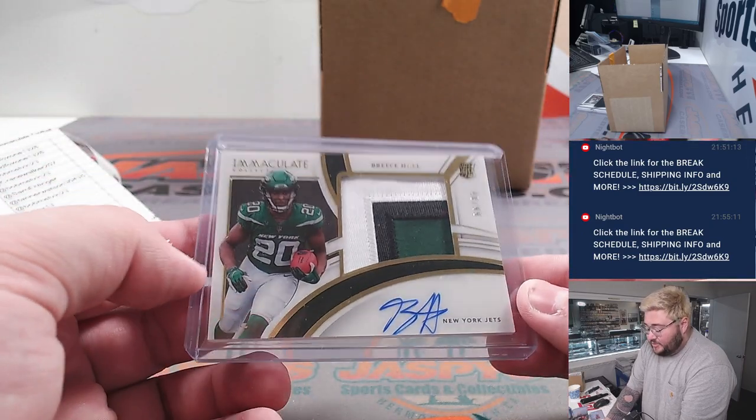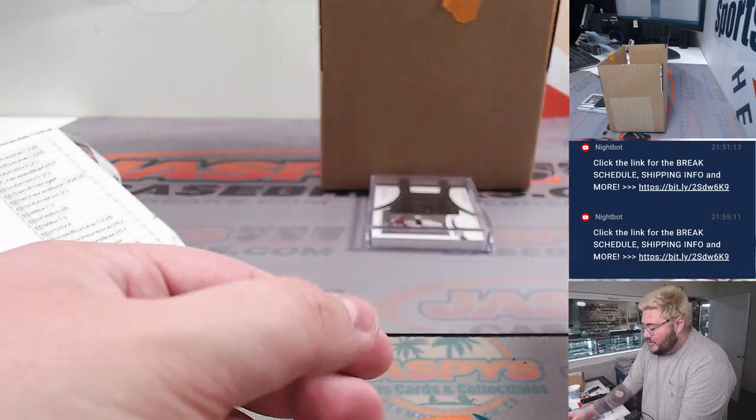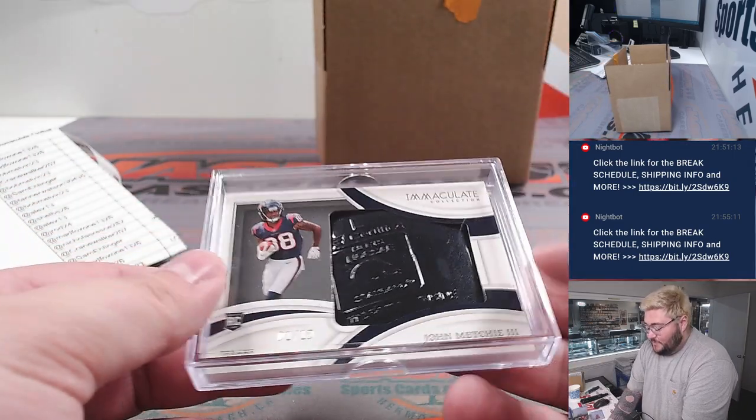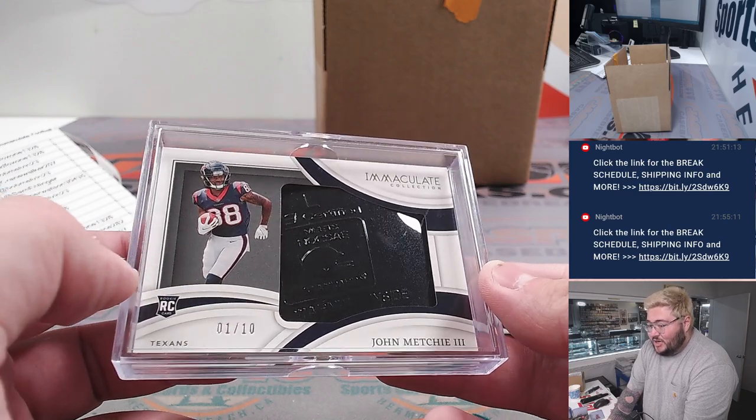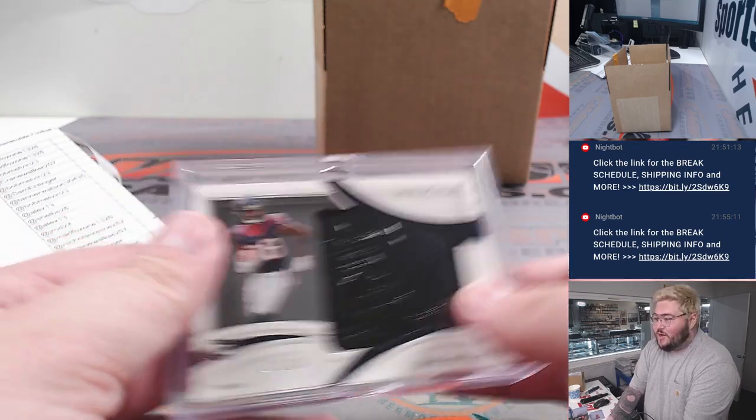Our big RPA — Brees Hall out of 99 on the tree, color relic and rookie auto. I'm having a fun one. Nice big relic, one out of 10, John Metchie III helmet. Crazy patch relic — whatever you want to call it. But a super fun way to start off an immaculate case.